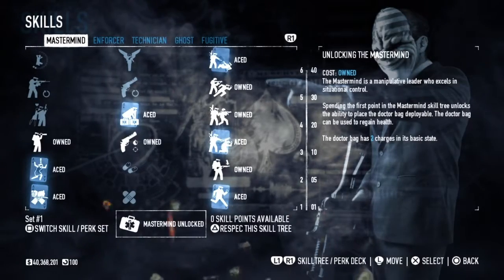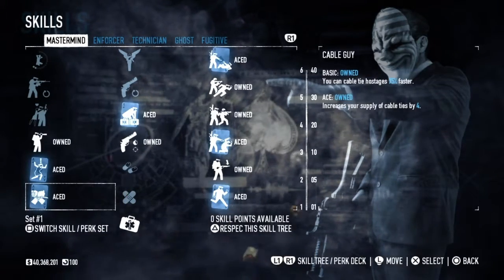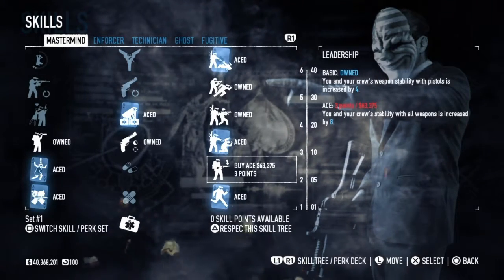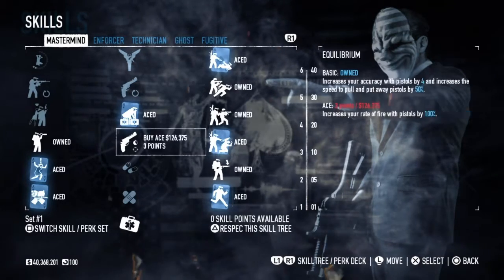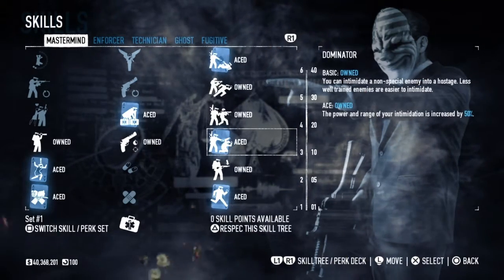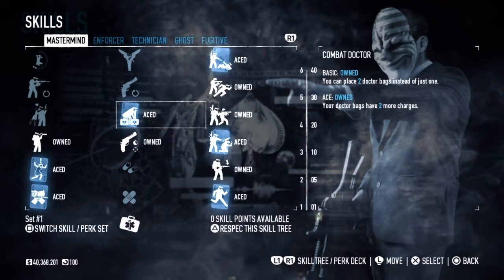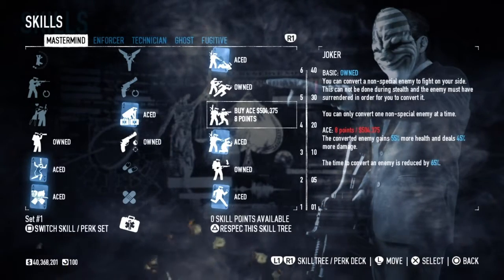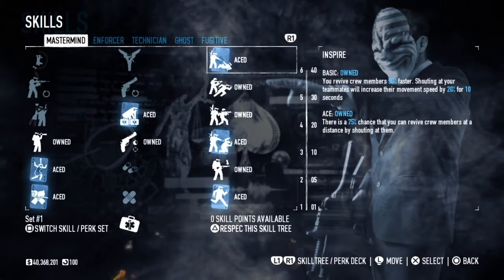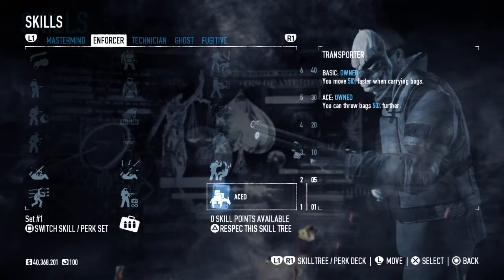So first, with the Enforcer, I have Aced these two, then Aced this one, and then I just own this one. I own these two and Ace this one so I can intimidate them. I get this so I can have two Doctor Bags and two more charges. I can convert enemies with this one, and get teammates up with this one. And in Enforcer, I got this so I can move way faster.